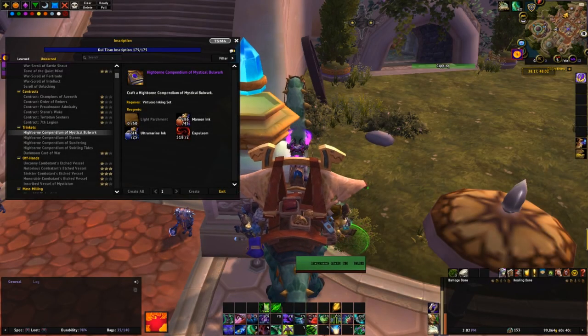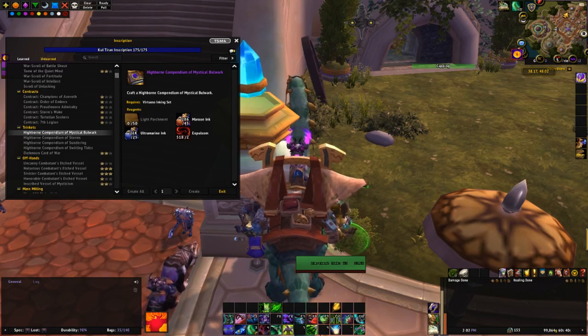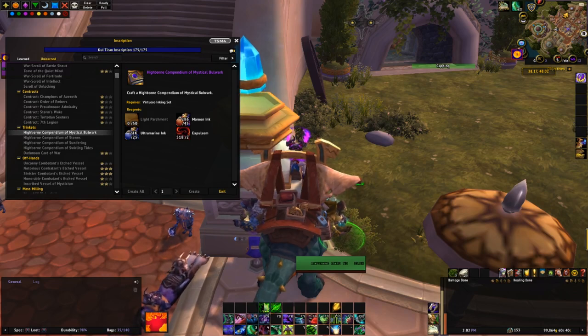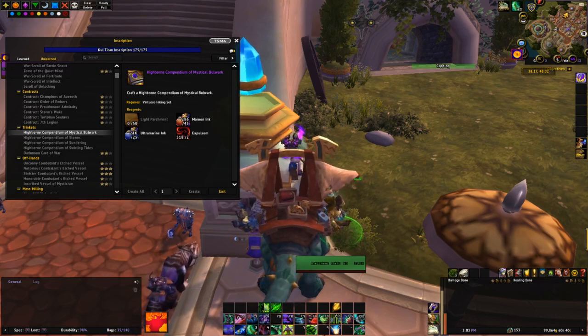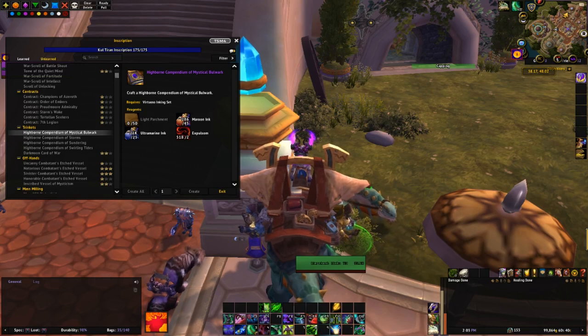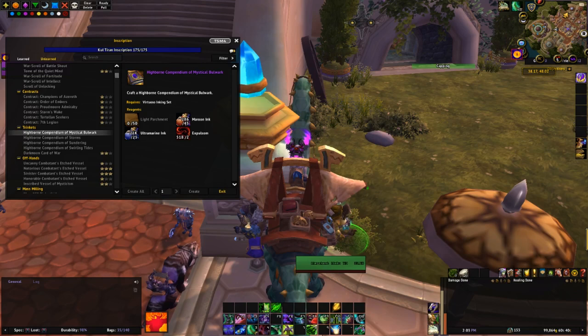Calculating the profit margin on these is pretty straightforward. We need a total of 50 light parchment, 45 maroon ink, 25 ultramarine ink, and 2 expulsum. We talked about how to get cheap expulsum in the last video using Tidespray linen bracers. On most of my realms, each expulsum costs around 120 gold worth of linen. The 50 light parchment comes from the vendor for 30 copper. The ultramarine ink or pigment can be purchased for 2-3 gold on average on most realms. For me the cost is negligible, since they are a byproduct of another very profitable inscription craft, which we'll talk about next — so I don't factor in the cost of the ultramarine ink in my calculation.